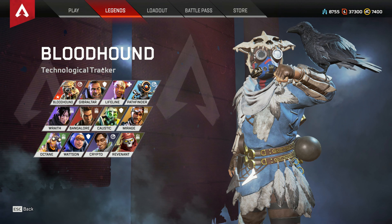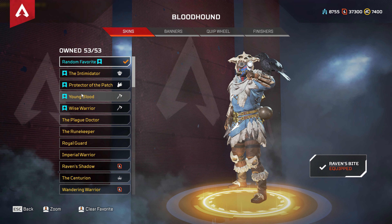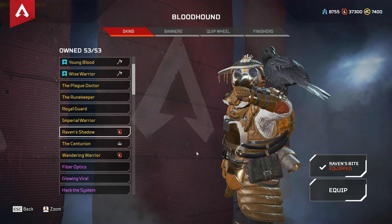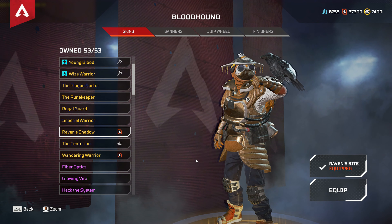I'm going to start with legend recolors — this is going to be only about recolors and then I'll do the loadout. For Bloodhound there are three recolors of which I have two. Please remember that I am missing five recolors total in the game. This one is Raven's Shadow, the second recolor for Bloodhound, and then we have Wandering Warrior which was released at the beginning of season four — the third recolor.